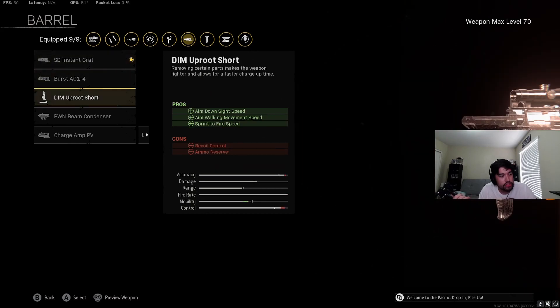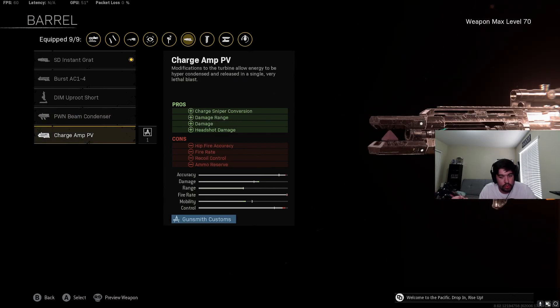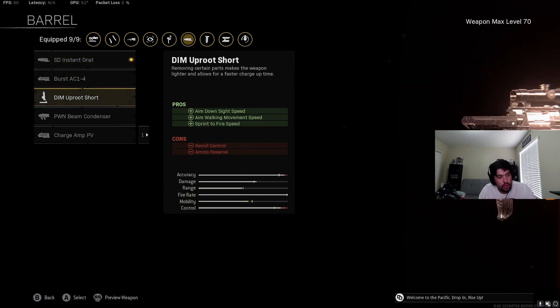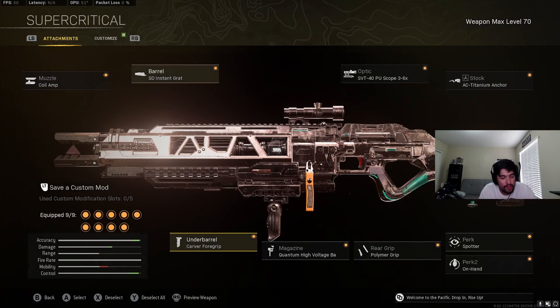The SD Instant Grat is the best barrel option for automatic fire. The burst attachment turns it into a burst rifle. The Dim Uproot Short doesn't really improve recoil control — that's probably better for SMGs. The Beam Condenser makes it a single-fire DMR rifle, and the Charge Amp turns it into a sniper, which we'll cover in a later video. Since nothing else automatic is as good as the SD Instant Grat, we go with that because it helps recoil control and aiming stability.